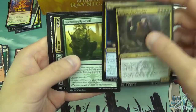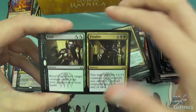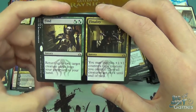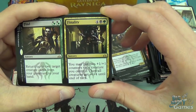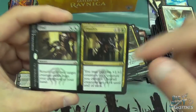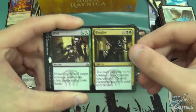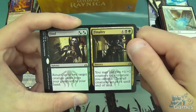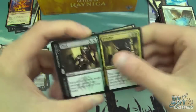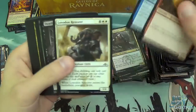Golgari Finbroker, Nightveil Predator, Sprouting Renewal, and Find and Finality. Find is double black, double green, or mix and match — return up to two target creature cards from your graveyard to your hand. And Finality is six mana sorcery — you may put two +1/+1 counters on a creature you control, then all creatures get -4/-4 until end of turn. Feels like you're slightly overpaying for the second half by about one mana, but having the option of casting that is why it costs more. Find is just solid because in the Golgari strategy you're ditching cards into your graveyard anyway, so you can get them back.